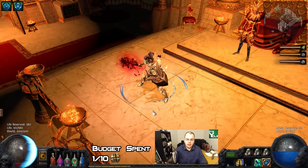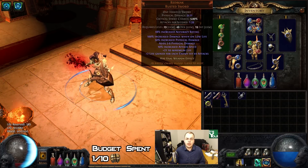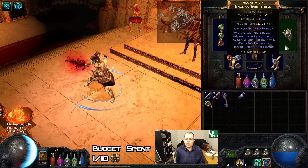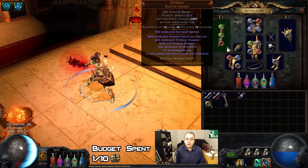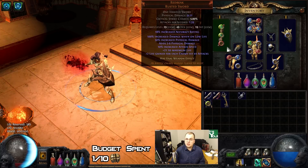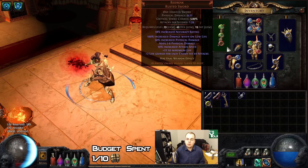My gear is currently mainly self-found and looks like this. I got a Red Beak, which I bought for one fusing — so half the chaos of my budget is already gone. And I bought this shield, which gives me nice spell damage; it was the highest energy shield base shield for this level on the market at the time, and I got it for one fuse as well. Red Beak gives me 100% increased damage when on lowlife, which I will be all the time. So that's basically an endgame wand — 100% increased damage applies to spells in this case. Got it early to boost my damage.